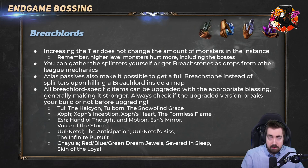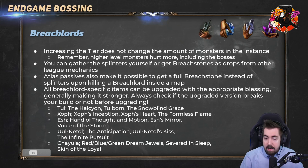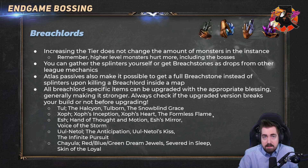All Breach Lord-specific items can be upgraded with the appropriate Blessing, generally making them stronger — not always, but generally. There's also a very interesting drop mechanic with Breach: in a map, normal monsters can drop the unupgraded Breach uniques, but if a boss spawns in a normal breach in a map it cannot drop the items. Once you actually open a Breach Stone, normal monsters can no longer drop the Breach items — it can only drop from the boss. Something I always found very weird with the drop rules.